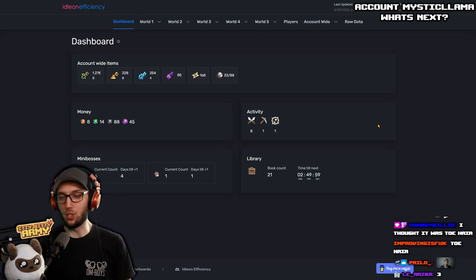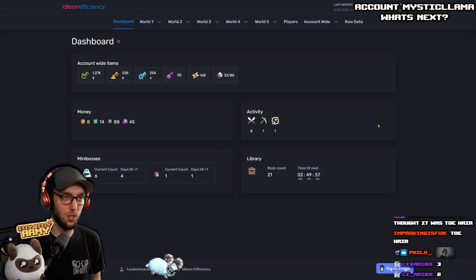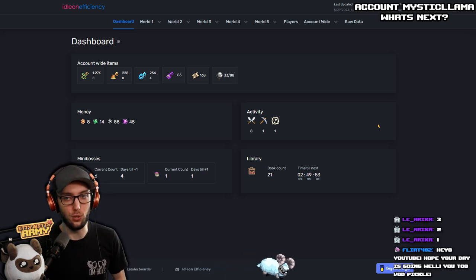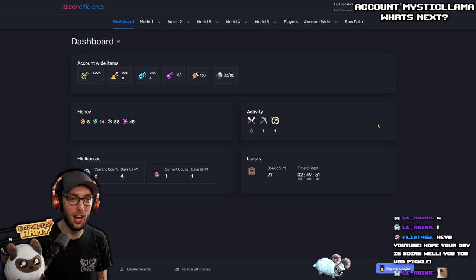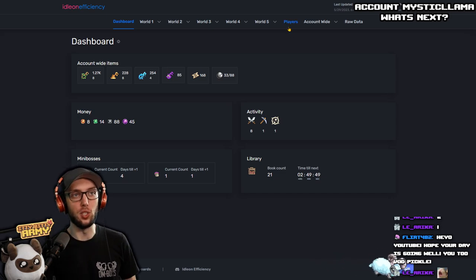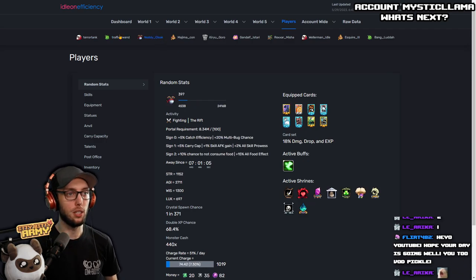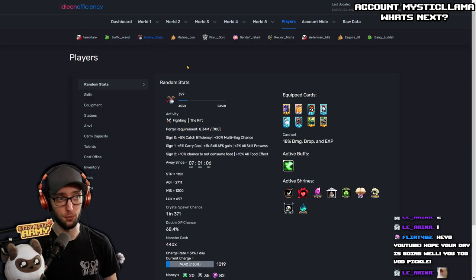So we have Mystic Llama's account — he just wants to know what's next. We're going to go over his account, see what we can do to help him progress a little bit faster. As always, let's take a quick look at players. 286 Blood Berserker, 323 Bubo, 316 Siegebreaker — seems like you're pushing Rift right now.